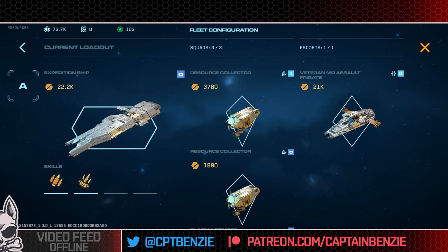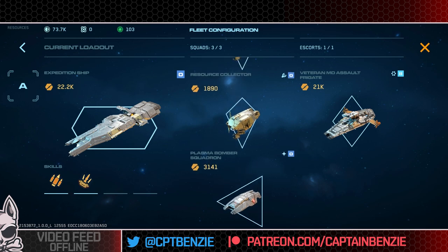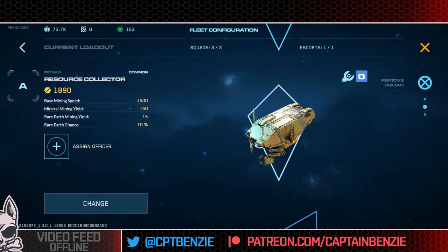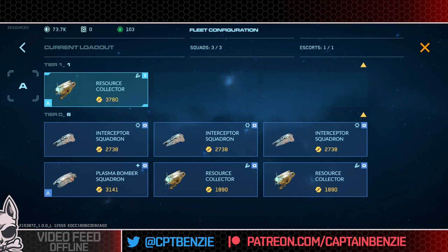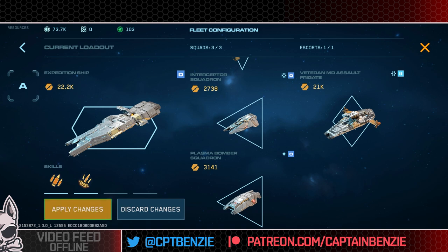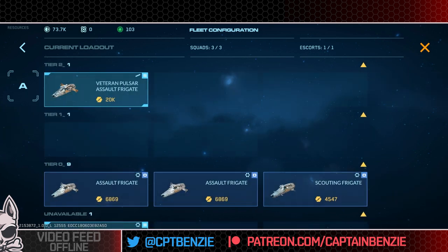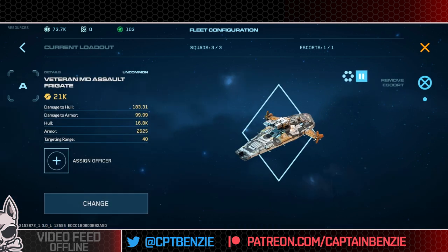You can add three squads — I've gone for two resource collectors because I was doing a mining mission earlier, and a plasma bomber squadron for defense. I can swap that second resource collector for something like an interceptor squadron. You can have escorts as well, and apparently these expand out later — things like destroyers. At the moment I've only got frigates. I've got a veteran Pulsar assault frigate and a veteran MD assault frigate, which appears to have slightly better stats.